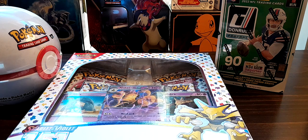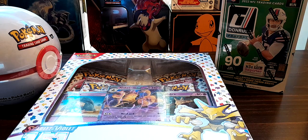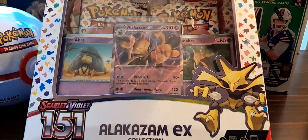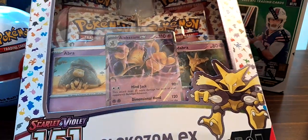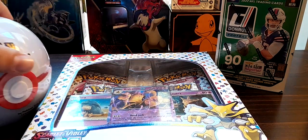Hey guys, what's up! In today's video we're doing a challenge - Pokemon cards versus football cards. We have Donruss football from 2022, and for Pokemon cards we have the Alakazam collection box with four 151 packs, three promos, and then the Premier Ball box with three packs inside.